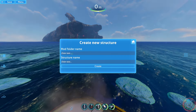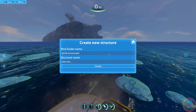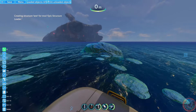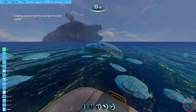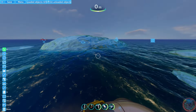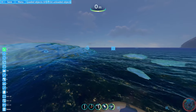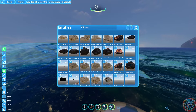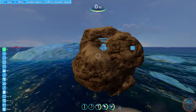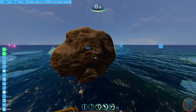When creating a new structure, set the mod folder name to Epic Structure Loader and name your structure — for example, 'test.' Now, say I wanted to add a rock to the game. I find a nice rock, click it, go to the Translate button, and I can move it anywhere I want.